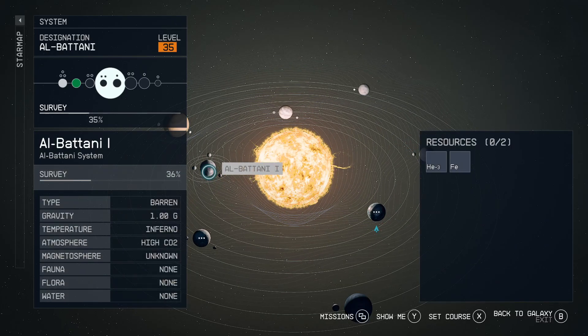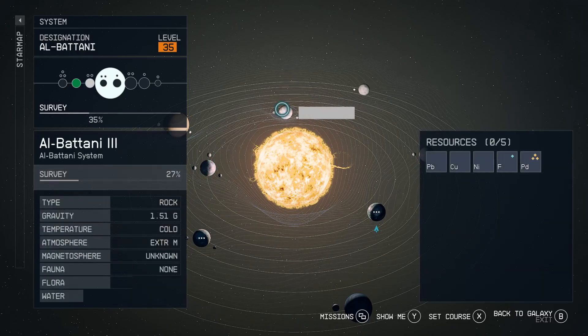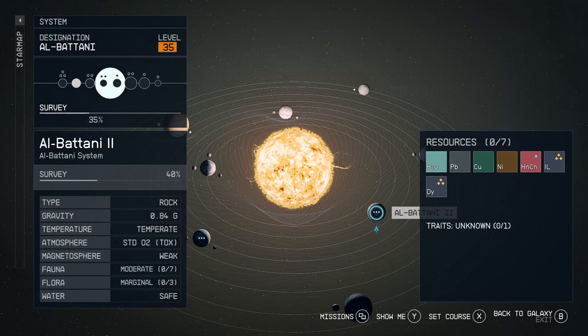Freeze, Inferno, Cold — this is where it works. This is temperate: we've got seven fauna and three flora, something like that. Maybe we'll come back to that later.